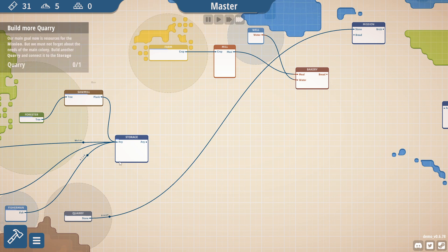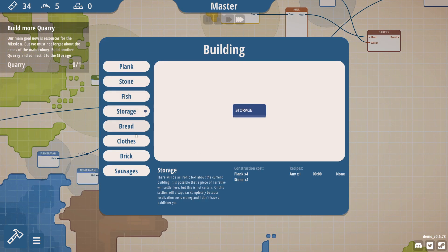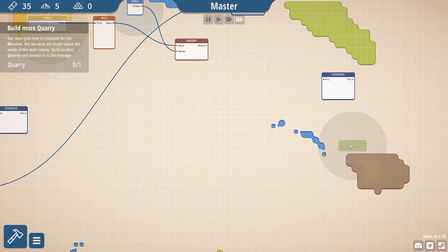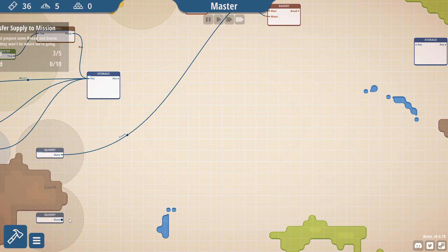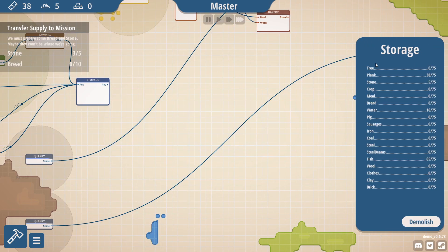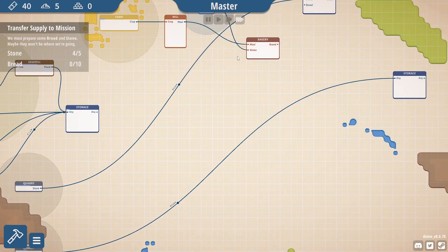We could build some more quarries — I'm thinking we probably should. Build to the quarry, connect to the storage. Let's do it here and go all the way over to there. Now storages have resources everywhere — you don't need the storages to be connected, you just need storages.